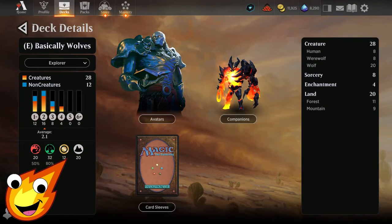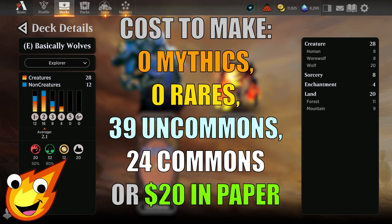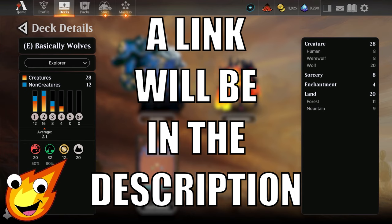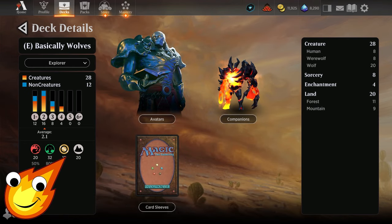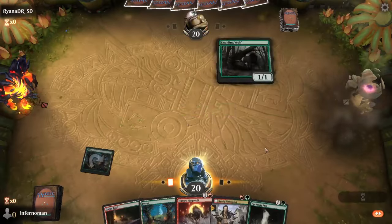Long-time viewers know how we do it — we have to talk about the stats of the deck first. We're looking at Gruul colors today, red and green, with an average mana curve of about 2.1. The deck runs 28 creatures, 8 sorceries, 4 enchantments, and only 20 lands.